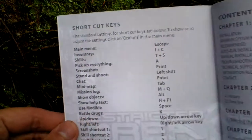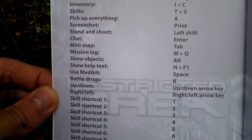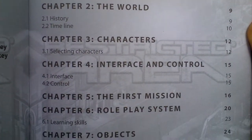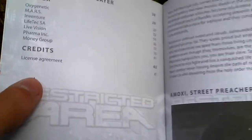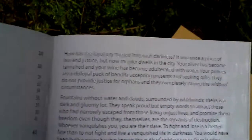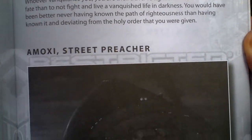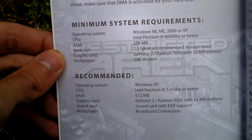First of all there are shortcut keys, so the keyboard layout, and then the table of contents. Here it continues — about 40 pages. There's something out of the story and the start, some pictures, then installing the game and system requirements.